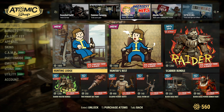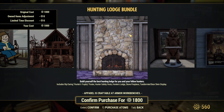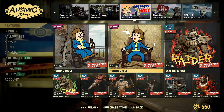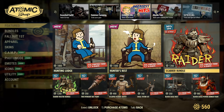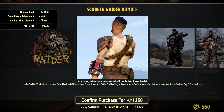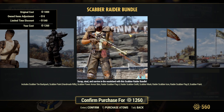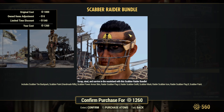Then we have the Greatest Hits. The Hunting Lodge for 1800 — I believe this was part of the update from before. Then we have the Scabber Bundle for 1260 atoms, which comes with a Scabber Tire Backpack, the Scabber Paint for the Handmade Rifle, the Scabber Power Armor Skin, the Raider Scabber Flag, the outfit, the mask, the icon, the Flag B, and the Scabber Paint.